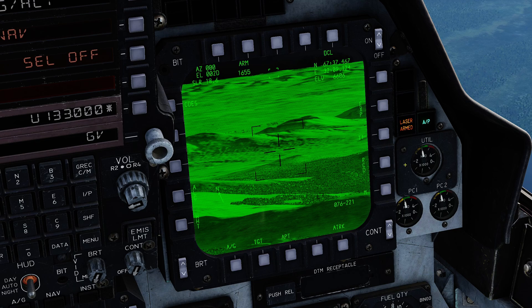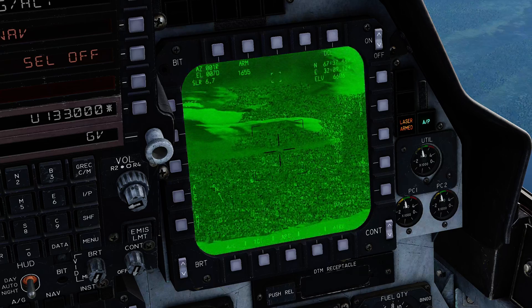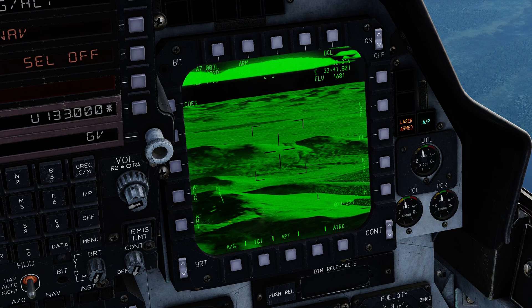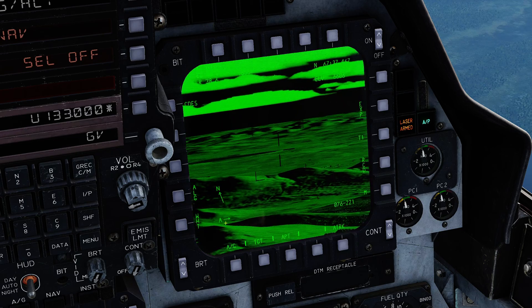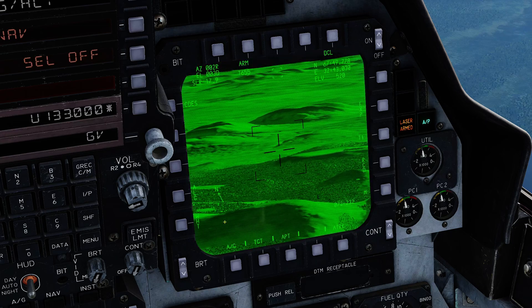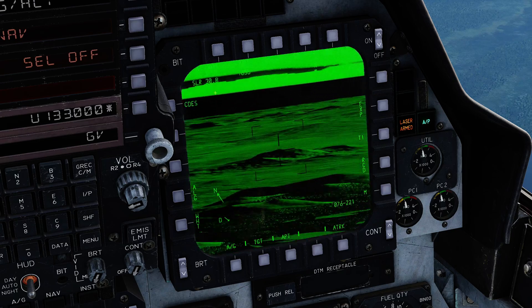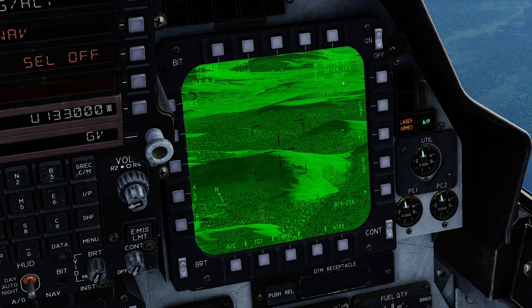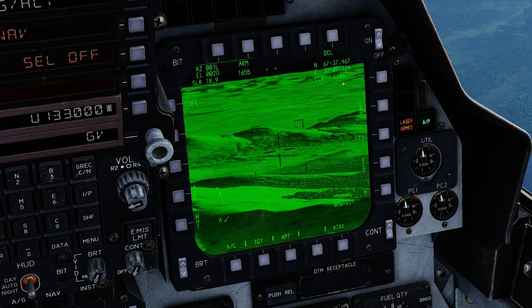Next I'll go over the HOTAS controls. I'll press castle hat switch right long — we now have the command bars and I have control of the pod. Most of the pod's controls are done on the TDC and the auto-ac switch. The TDC allows me to slew the pod. At the bottom left it gives information about the slew rate — the direction you're slewing and either A, B, C, or D for maximum slew rate. As I release the pod, the azimuth, elevation, slant range, coordinates, and elevation all update — constantly telling me where I've pointed the pod.